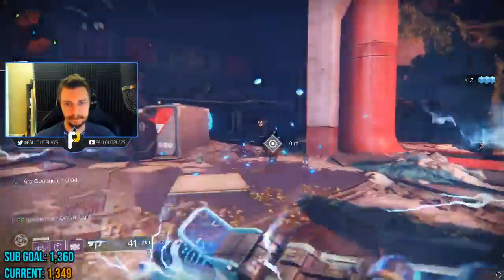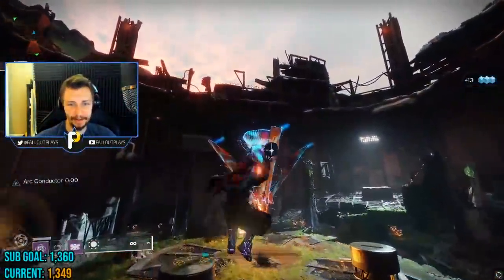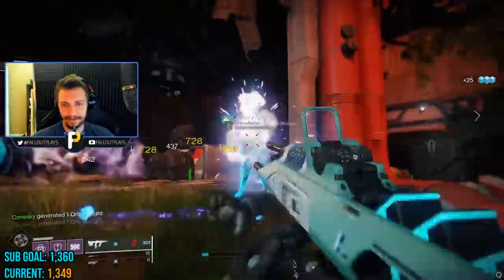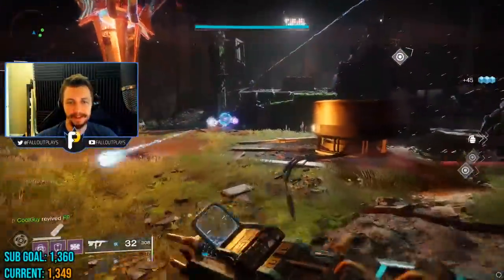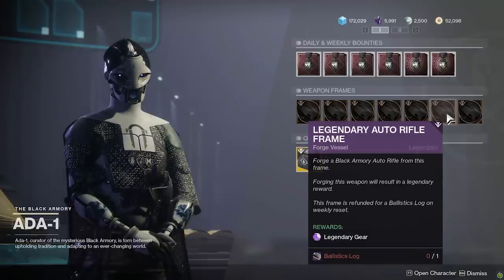I'm talking about this one first to borderline get it out of the way. The Galliard with a good roll is great in PvP. Only problem is that the farming method is going to make you want to jump into traffic. You can't simply go to Ada at the tower and pick up a weapon frame to get the Galliard — that bounty is for the Ringing Nail, a different Black Armory auto rifle. The Galliard is something you can only get via RNG, my least favorite thing, and the Black Armory loot pool is pretty large.